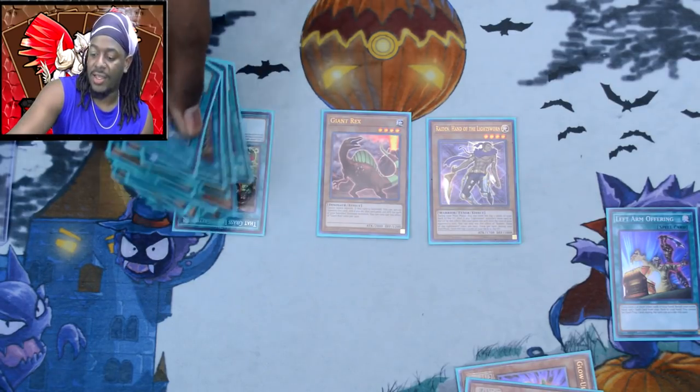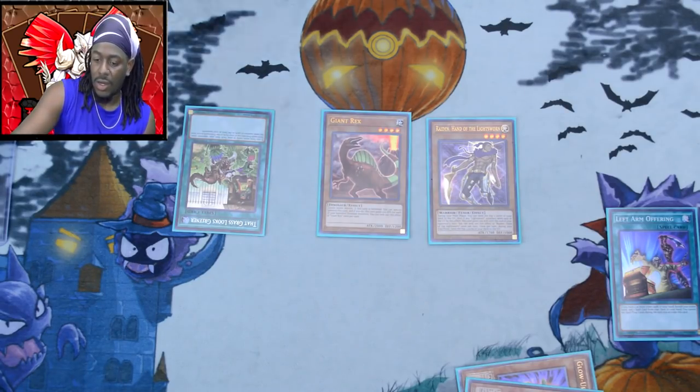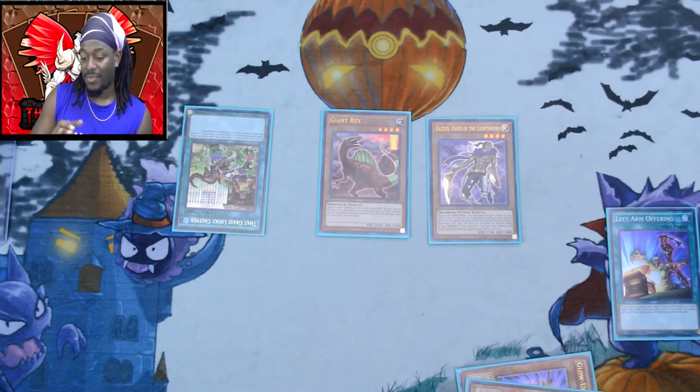Then we're going to add Grass is Greener. Our opponents have 35 cards in their deck on average since they play a 45 or 40 card deck. We've used 6 cards so we're going to mill 19. Sometimes this mill game can be rough.